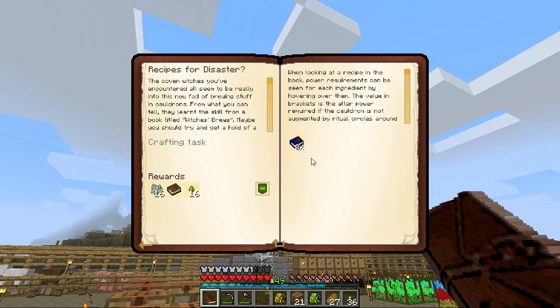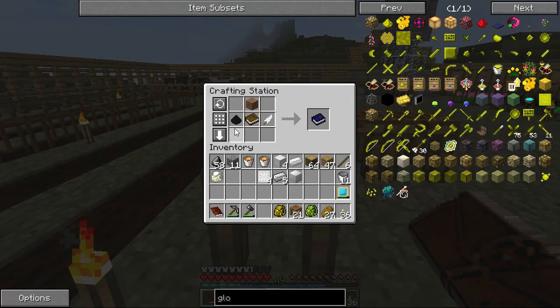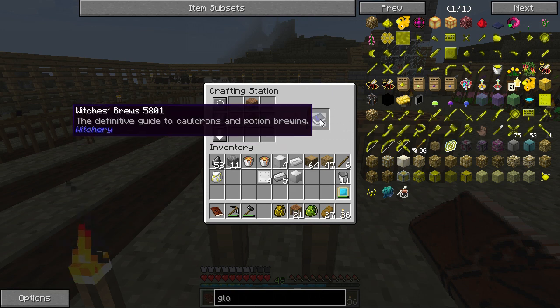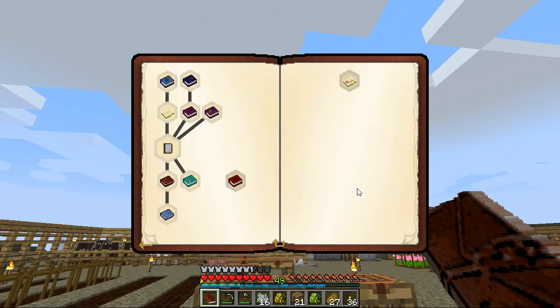So we want to make the Witch's Brew. This is going to give us some stuff that we already have, but that's okay. It's really simple - just a book, some kind of black thing like black dye, black powder, floral black powder, ink sack, a piece of dirt and a feather. We have more feathers than we care to admit. There we go, we have the book. Let's go ahead and complete that quest and we get all this other fancy schmancy stuff.